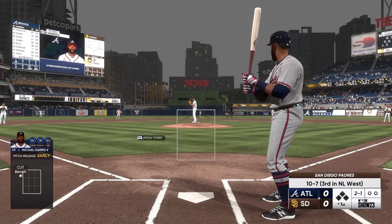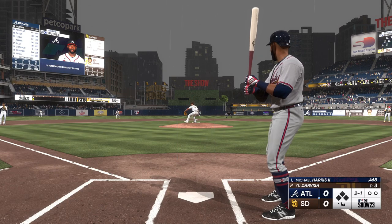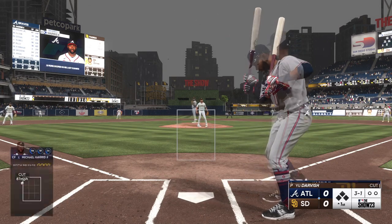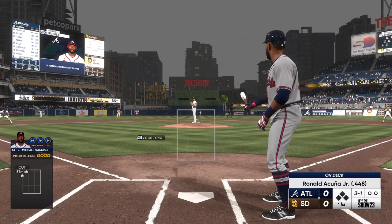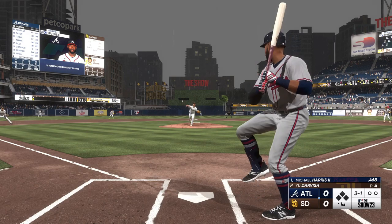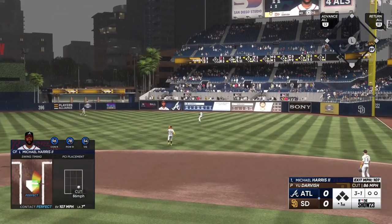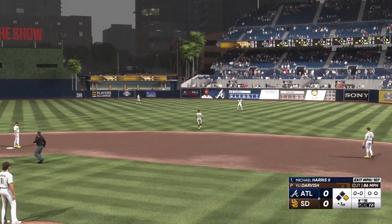Yu Darvish debuted with the Rangers back in 2012. It's been a pretty successful big league career. He's been an all-star multiple times, and a guy with all those pitches — he gives PitchCom a run for its money. That's ripped — base hit. So a runner aboard to start the inning.